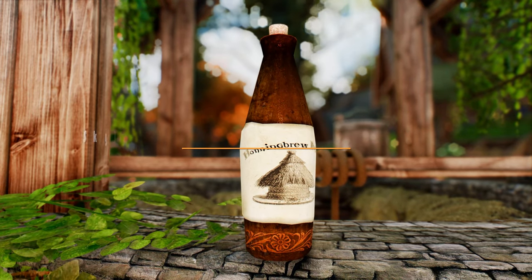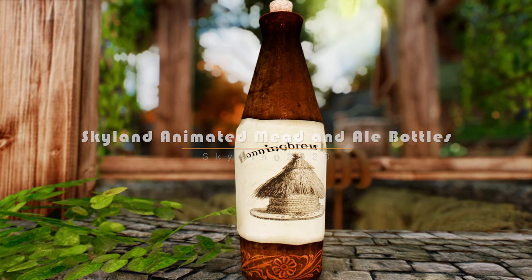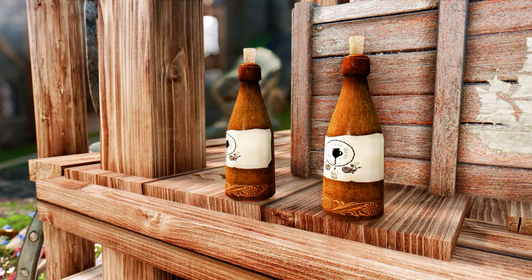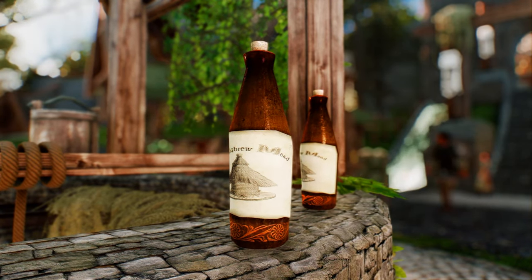Skyland Animated Mead and Ale Bottles is a mod that enhances the textures and animations of the mead and ale bottles found in Skyrim. With this mod installed, you will notice a significant improvement in the appearance of all mead and ale bottles in the game, from the standard ones to Blackbriar's 2 bottles and Hunting Brew.